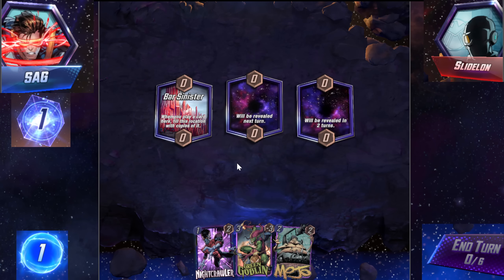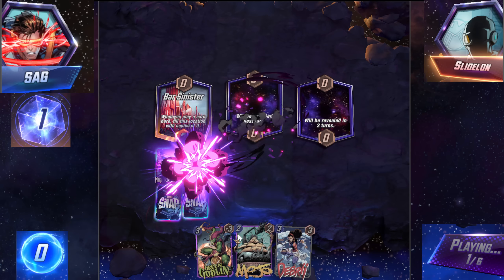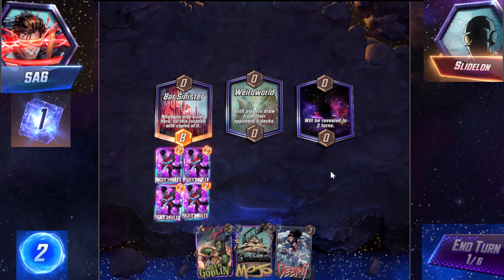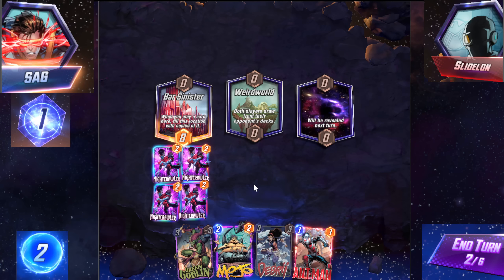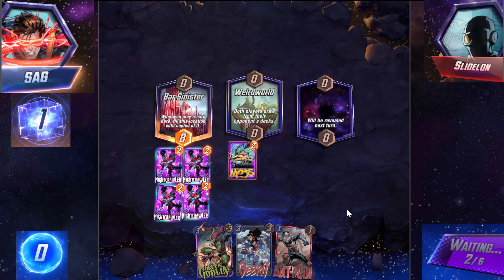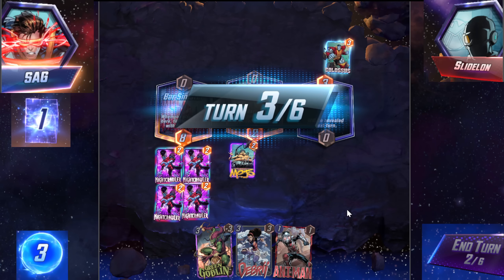We got Bar Sinister! Okay, I think this time I'm gonna do it right. Mojo is also really good on Bar Sinister. This whole deck is just really good because of Bar Sinister. Ooh, weird world — that's a little weird. We probably just play Mojo mid. Hello Muffin! Yes, you've come to see the degenerate deck.